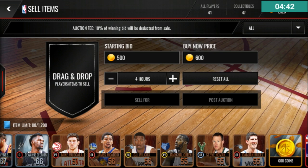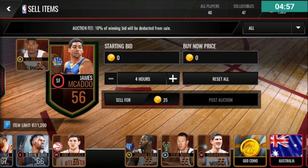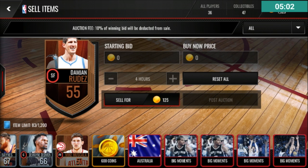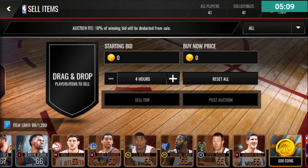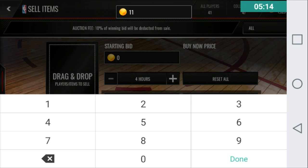Bronze players are honestly pointless — they're not worth anything. You can't really use them. Either quick sell them or put them up for 101 coins. I'm going to keep Moose though — Mike McSkall is Moose, a nickname from 2K YouTubers. You gotta keep Moose. Usually I just sell bronze for 101 coins, sometimes 111 just because it's all ones and looks pretty good.